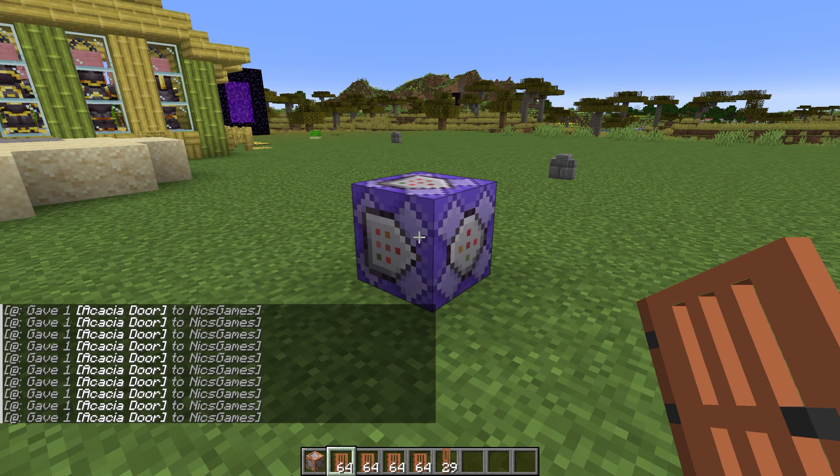Let's go ahead and do something — I'll give myself, using my username, a bunch of Acacia Doors. We're going to give one of them, make it repeat, make it unconditional, and make it always active. And when we click Done, our inventory gets filled.